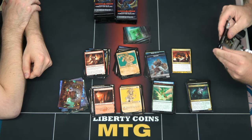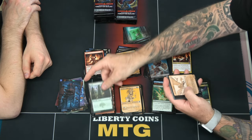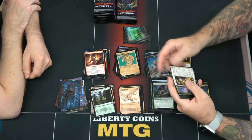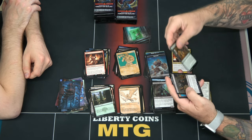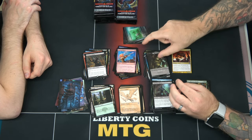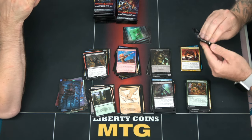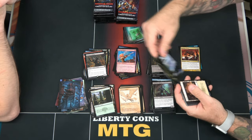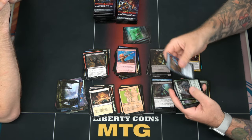I would have liked to have had that foil to play last week — that would probably be the only time I'd ever play that card. Are there uncommons worth anything in this set? I don't think so right now. Foil mini-cleave — there's nothing like an Expressive Iteration in this set. Not yet at least — something might pop out eventually.